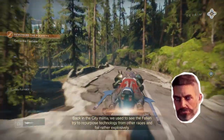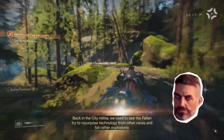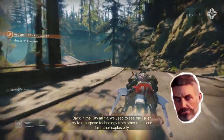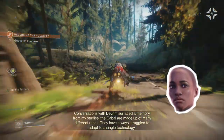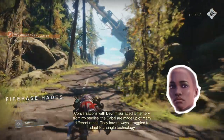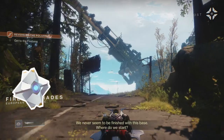Back in the city militia, we used to see the Fallen try to repurpose technology from other races and fail rather explosively. Conversations with Devrim surfaced a memory from my studies — the Cabal are made up of many different races and have always struggled to adapt to a single technology.